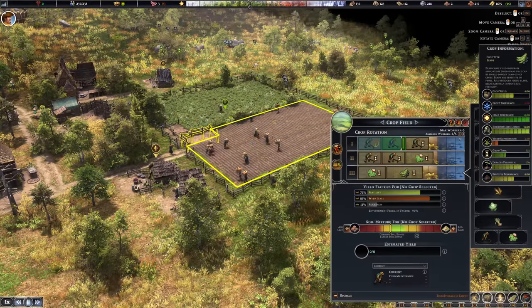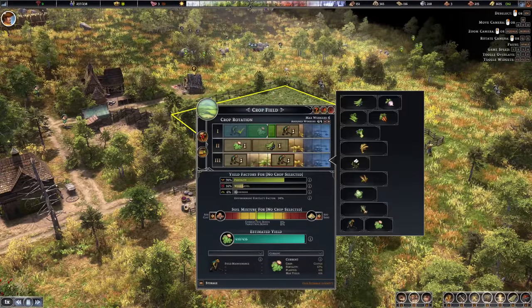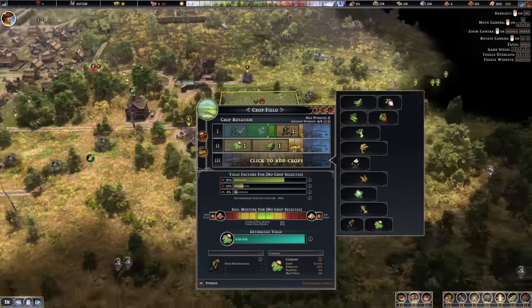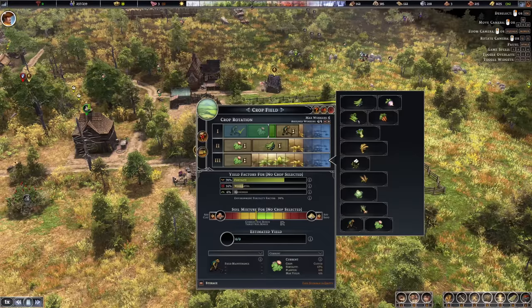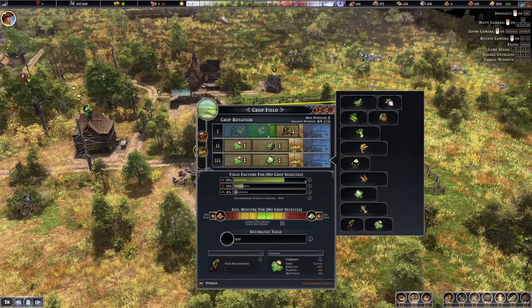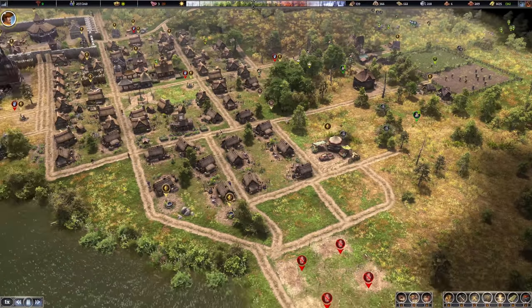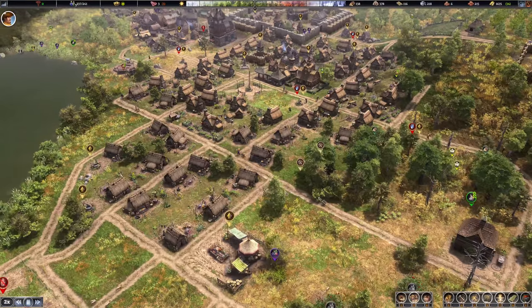Actually we'll go with beans instead, because that's a nice harvest, and it makes more sense — we want vegetables close to the storage and market on this side of the city. If grain were on that side it would need transporting all the way across, which doesn't make sense. We can go with clover and then beans here. The root cellar also finally has some stuff stored, and house upgrades are coming along, which means more taxes as more of them upgrade.